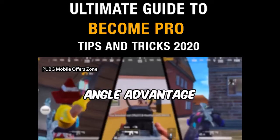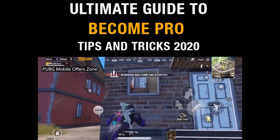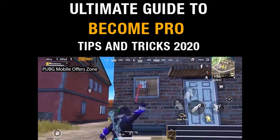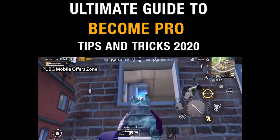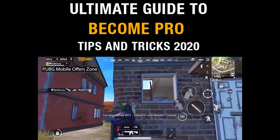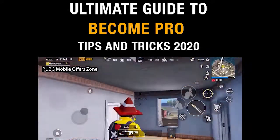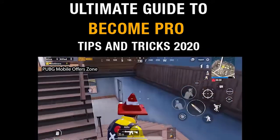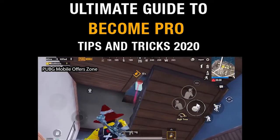Here are three tricks based on angle advantage. Number one: if enemies are camping on the balcony of this house, throw a molotov from this window to knock them. Number two: if enemies are camping on the terrace of the apartments, stand near these stairs and throw a perfectly cooked grenade exactly as shown.